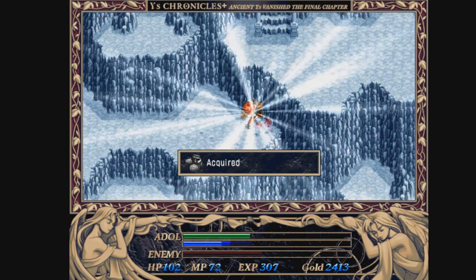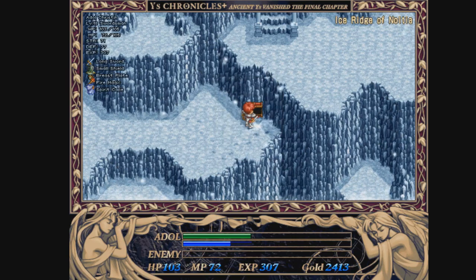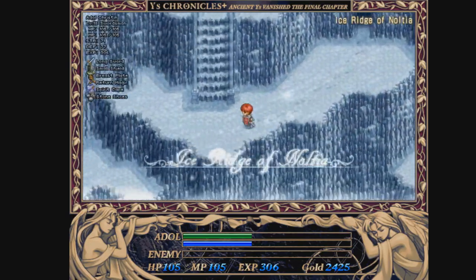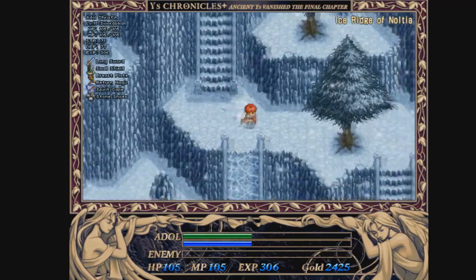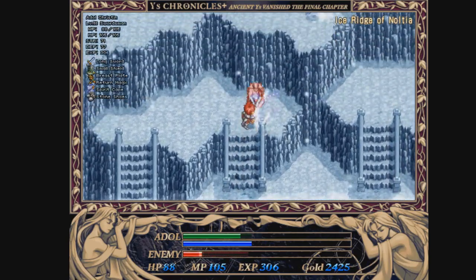Alright, we've arrived on the other side, all well and good. Grab the Stone Shoes. You now want to take your return rod and head back to Lance Village. Back on the Ice Trench of Noltea — the first thing you want to do — there are three things we can do here now. The first thing you want to do is head up here.